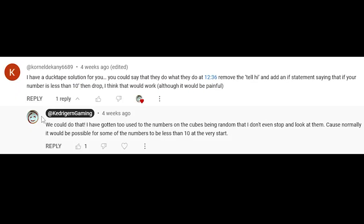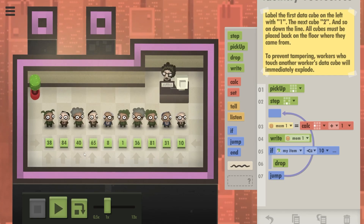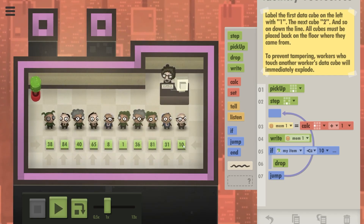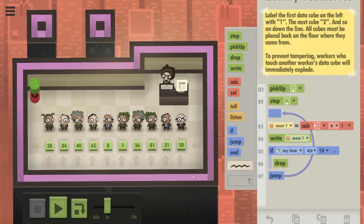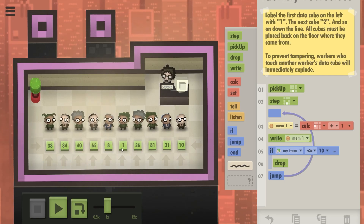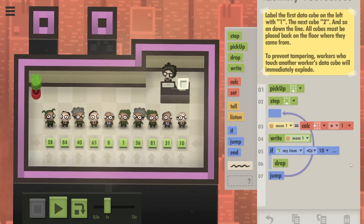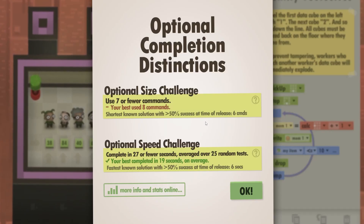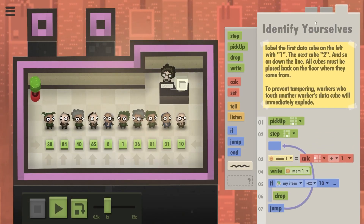Okay, I see what the problem is. I actually responded to this person saying we could for sure do that, but I've gotten used to the numbers on the cubes being random. Normally you can see these numbers — they keep changing. When you start the level, random numbers appear there. However, here the random numbers are generated during the tests. So yes, indeed, there's an eight and a one already, so the people will just drop it straight away. Sadly, this solution only works sometimes. We have actually completed the speed challenge, but that might have been already done. Not sure.